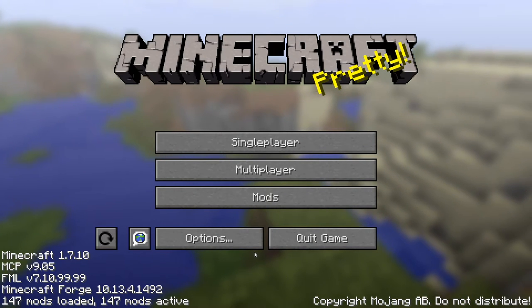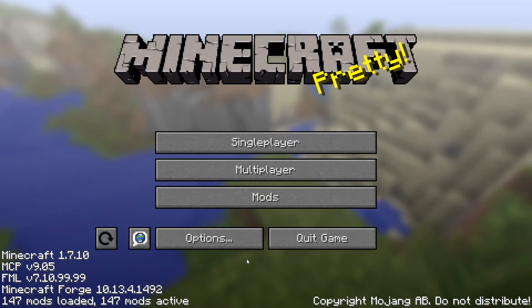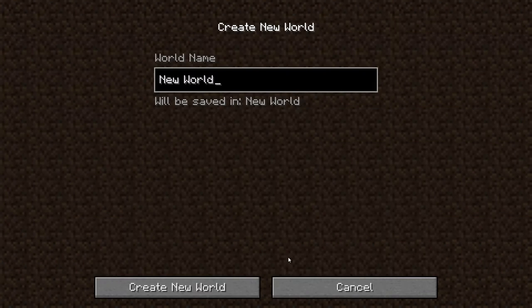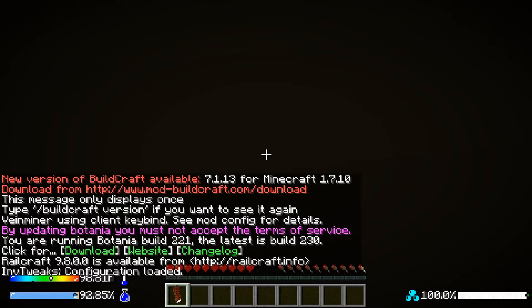Welcome to Minecraft. This is a new mod called 'A New Beginning' by Read Game Studios. We're going to start a brand new world called 'Lost Earth.' This mod just had a new update, version 1.4.3, released on September 26th, 2015.